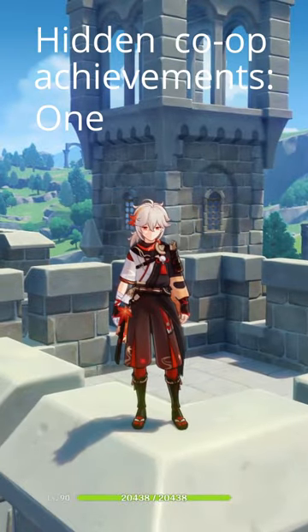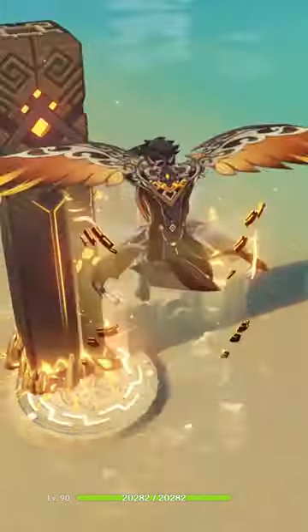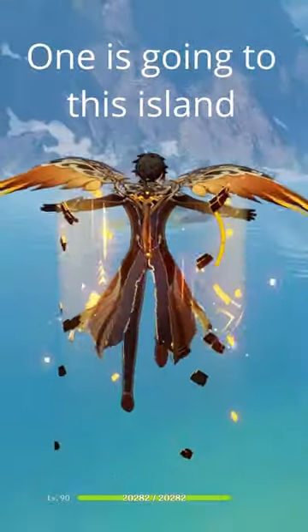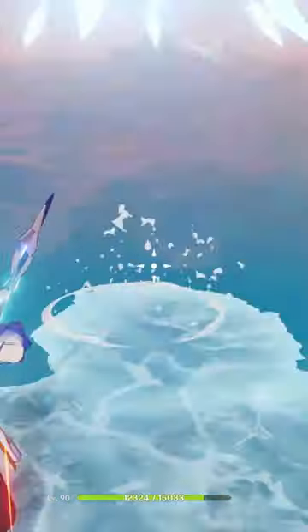Hidden co-op achievements 1 and 2. First is the well-known heart island, which you can get to in two ways. One is going to this island and using the Airstream. The other is the cooler and way more time-consuming way of building an ice bridge all the way out there.